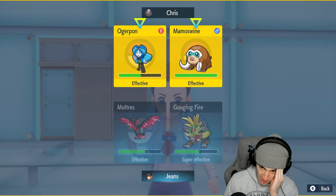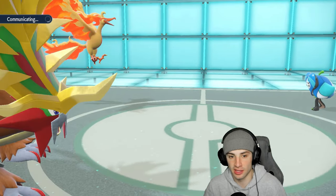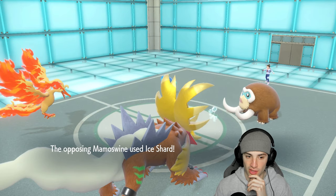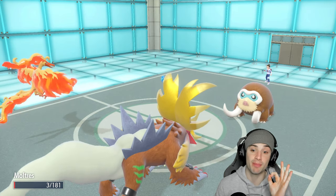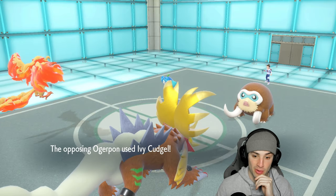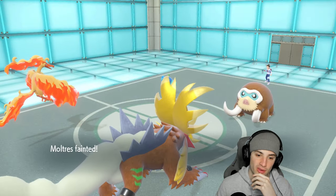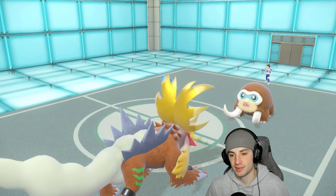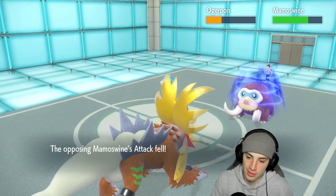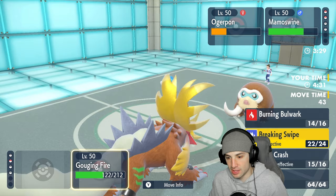Mamoswine obviously uses Ice Shard — we survive and get a Berserk boost. Ivy Cudgel flies but their Gouging Fire doubles into Moltres. Thought if I got off a Fiery Wrath it could be game — but this isn't looking good. Breaking Swipe gets the attack drop but Gouging Fire just doesn't have the damage output here.